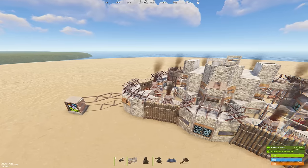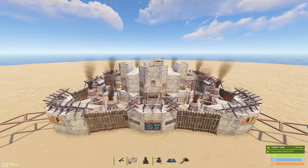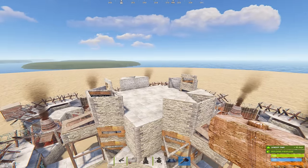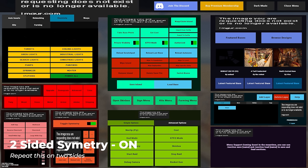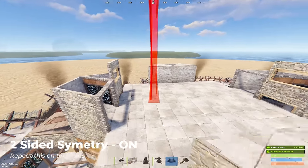At this point in the build, you might have large furnaces and auto turrets unlocked, so we're going to go ahead and place those. We can fit four auto turrets on top of our gatehouses, and eight large furnaces in these slots right here. At this point in the build, your large furnaces should be cooking a ton of metal, so we're going to go ahead and upgrade our base. With your newly found metal frags, we're going to start building the open core. I'm only going to repeat this on two sides of the base, so pay close attention. To make it easier for this tutorial, I'm going to turn on the two-sided symmetry on Builder Sanctuary, which will allow me to build on two sides of the base at the same time.